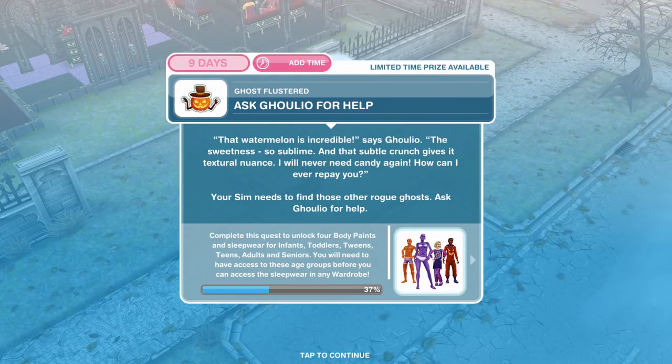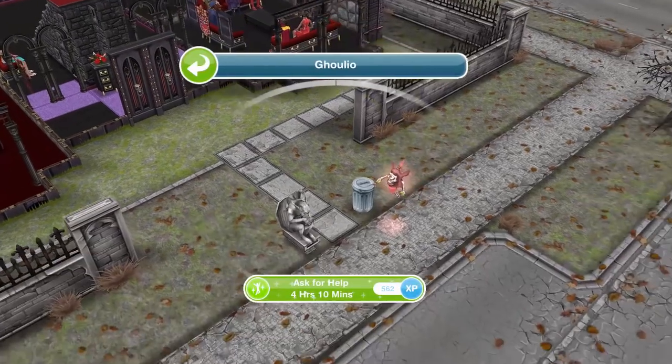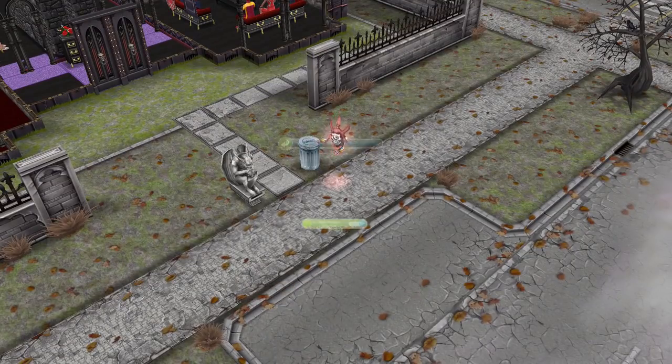We've given him the watermelon, now we need to ask him for some help. That watermelon is incredible says Golio — the sweetness so sublime and that subtle crunch gives it textural nuance. I will never need candy again, how can I ever repay you? Your Sim needs to find those other rogue ghosts — ask Golio for help. So let's click on him and ask him for help — 4 hours 10 minutes.